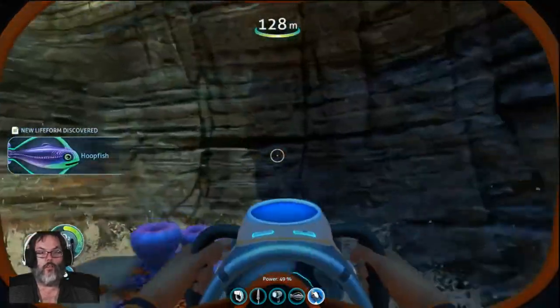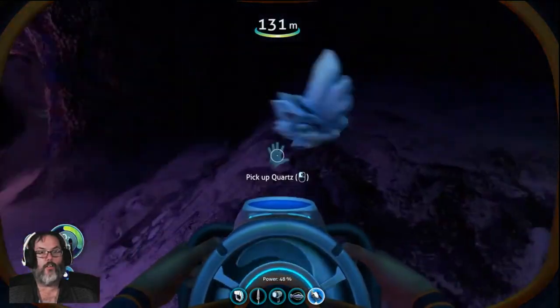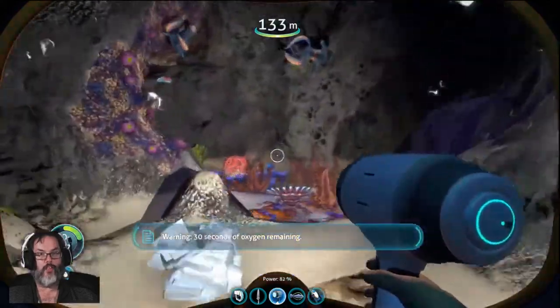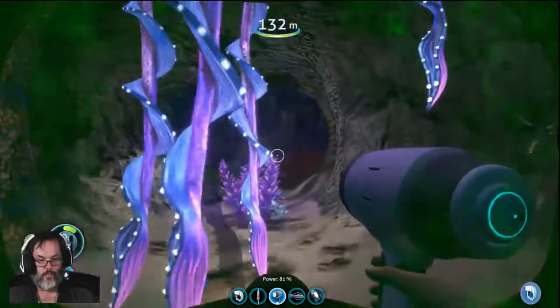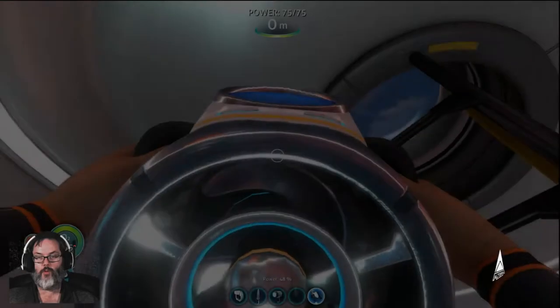New creature discovered. There are some creature eggs — don't think I can use those. I don't see anything else in here. Oh my God, something happened. Oh my God, I'm dead! Those hanging tentacles are bad — I didn't even see them. It's like I walked out and — did anybody get the license plate number of that truck? Holy crap.